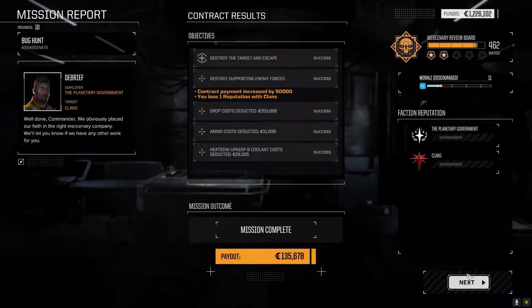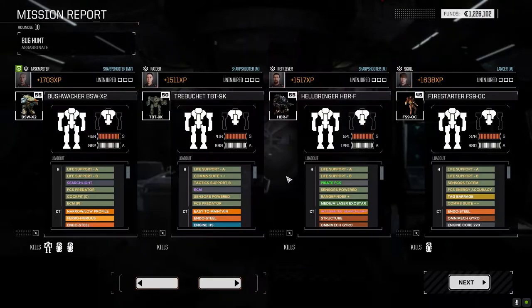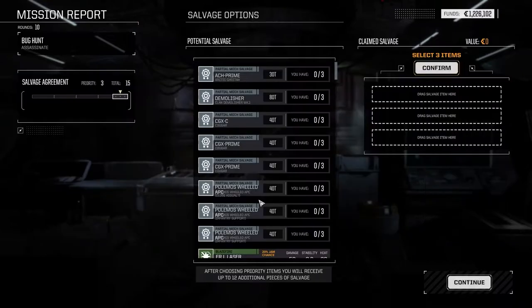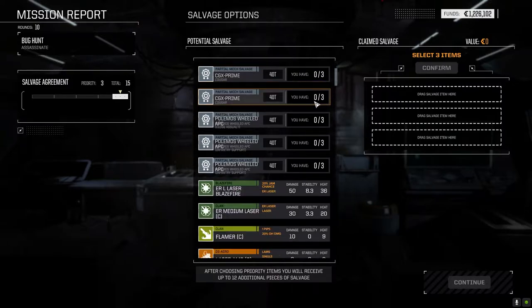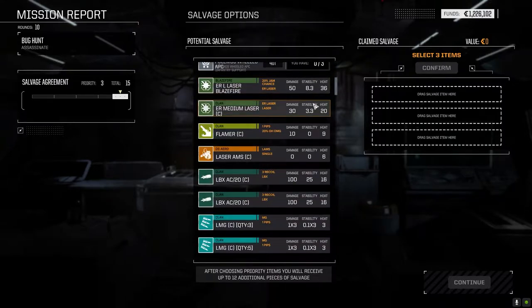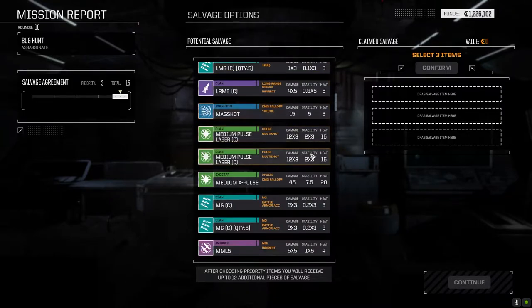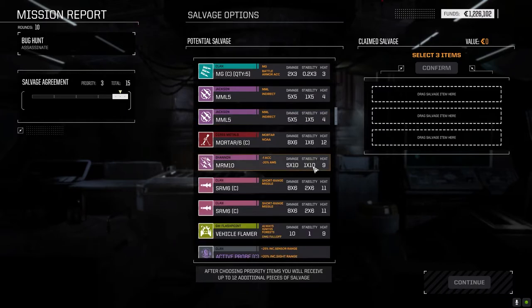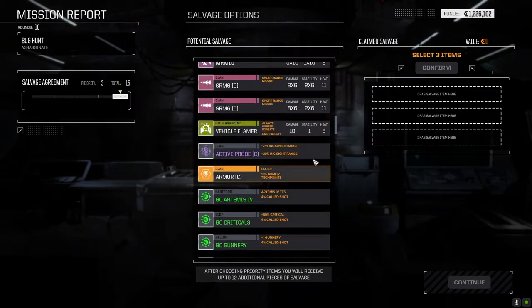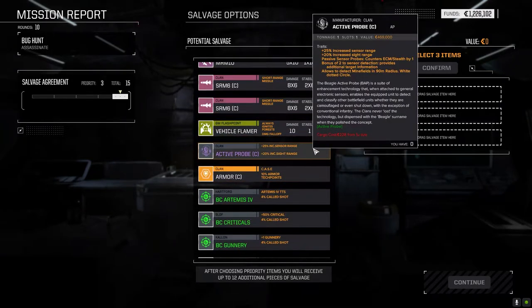Alright, I'm going to check the duration of that battle. If it's short, I'll run a second one right after this. So if that one seemed really short, it's only because I'm going to cut it to take a second mission. Laser, AMS, ER — what else do we got? Magshot. Medium X-Pulse — that's not bad. MRM-10. Active probe. Clan active probe — it's only one ton.